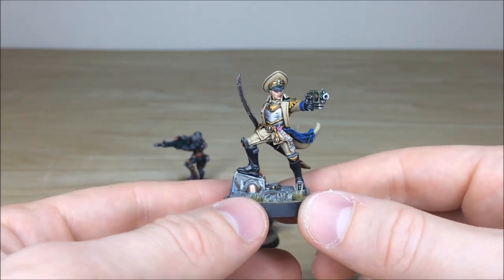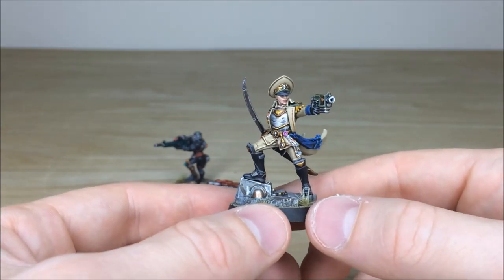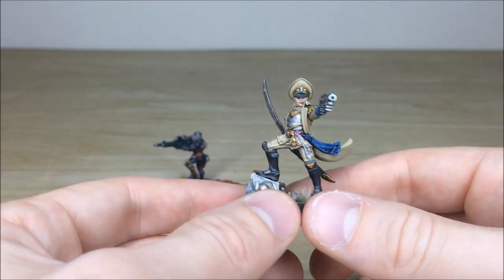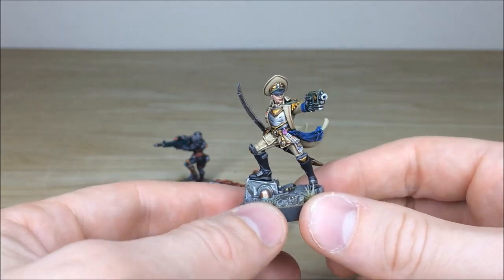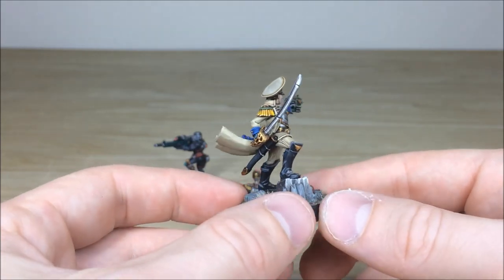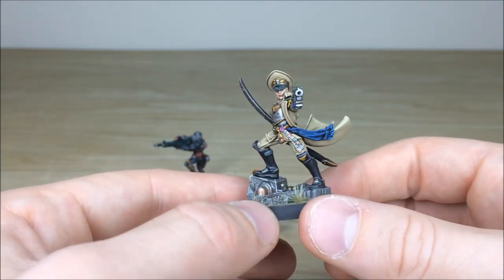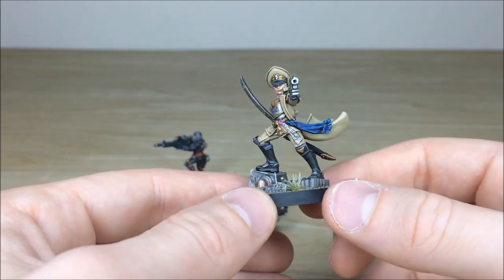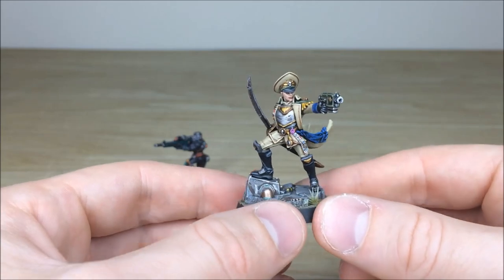Next we'll go to Severina Raine - a very new model from Games Workshop with a really cool dynamic pose, that lovely saber, and the little pocket watch that comes from the book and her storyline - the one with the family crest on it. All the details are fully picked out and fully highlighted. She's painted in a very custom color scheme to match the Cadian army that she had done by us, which I think is really cool.